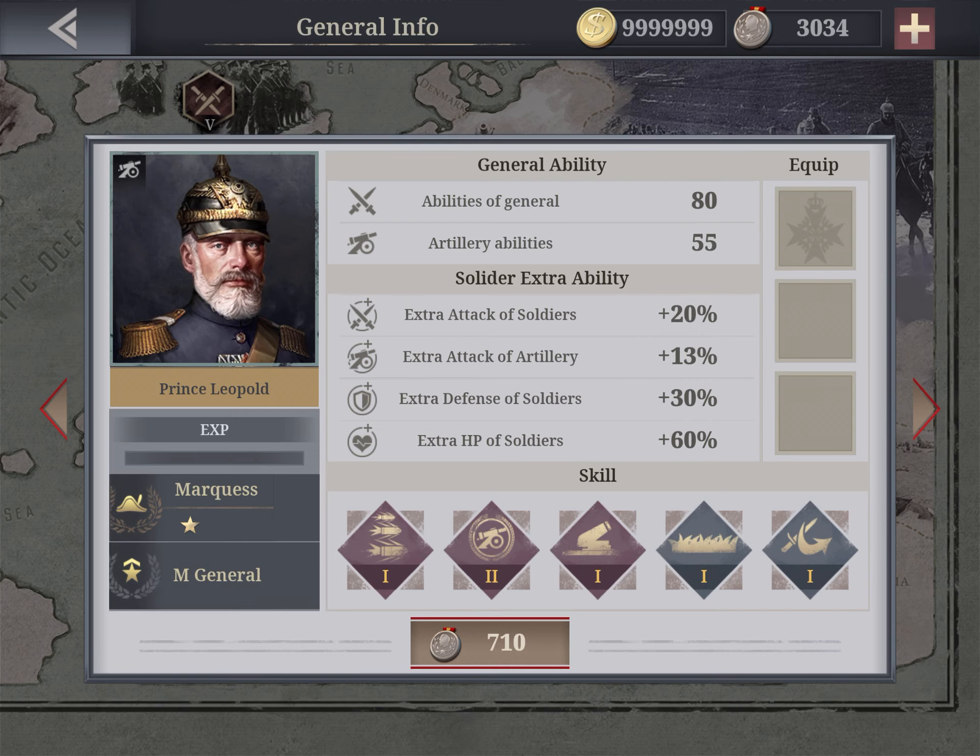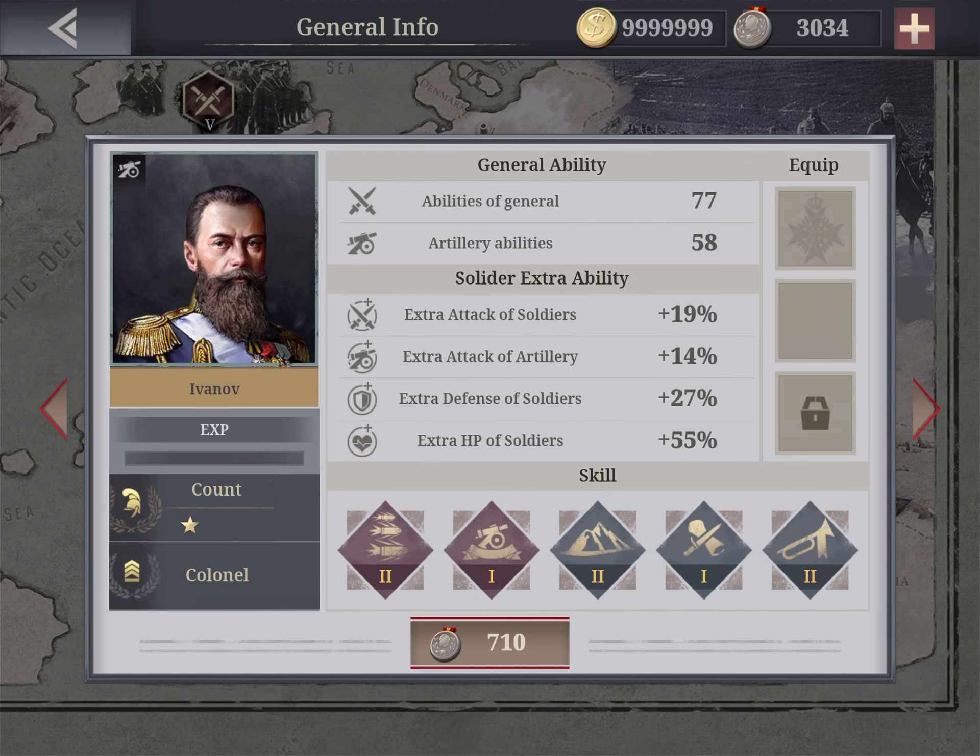Ivanov has 77 general abilities and 58 artillery abilities, going up to King. He's already a colonel. He has salvo and artillery expert — which increases stable combat effectiveness by 5%, though I'm always skeptical of that type of skill — plus tactic master and mountain fighting inspiration. Not very important. He also costs around 700 coins, so I'm not sure about him either.